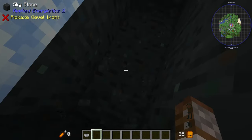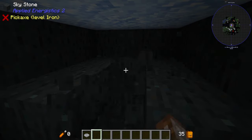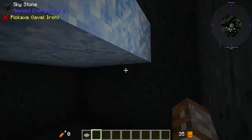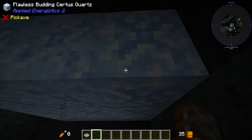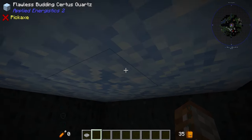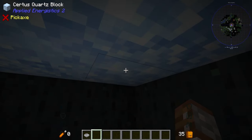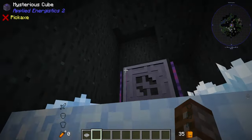These crystals grow on all sides just like amethyst, so right away you'll want to make sure every face is exposed to the surface so clusters can actually grow. There are many different tiers here — we actually found flawless ones this time, along with damaged and regular Certus blocks. We got very lucky with so many flawless ones — that's incredible.